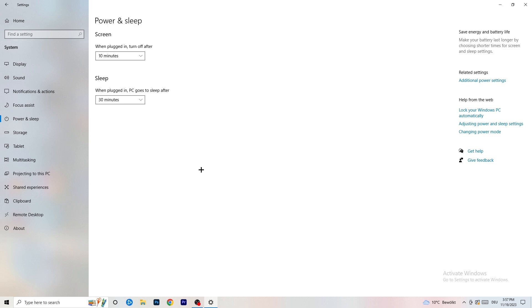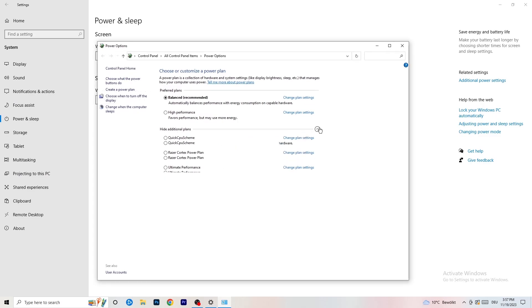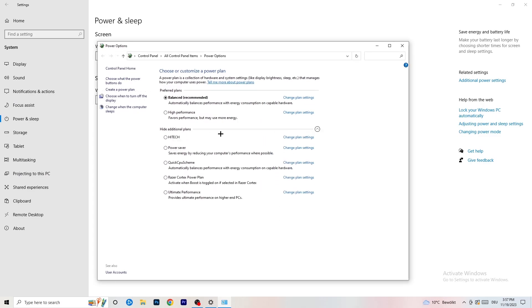Next, go to Power & Sleep and click on Additional Power Settings on the right-hand side. You'll see several power plan options. For me, Balanced works best, but some PCs work better on High Performance or another plan. Take your time and test which one works best for your setup.